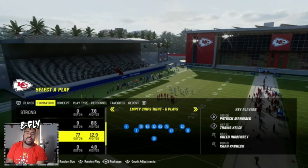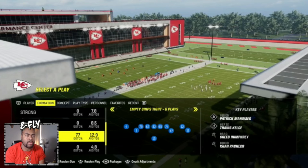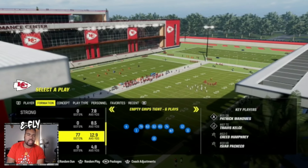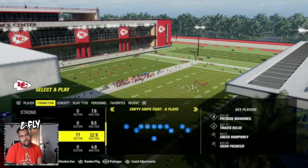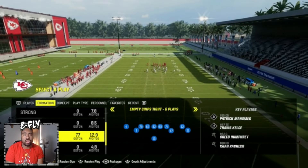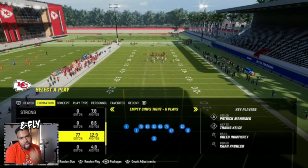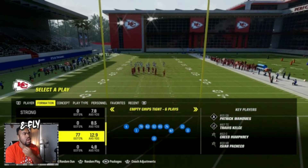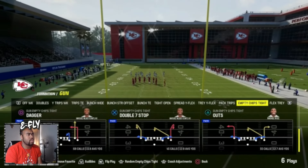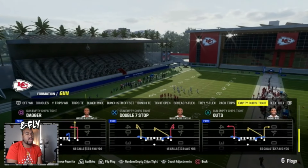What's good everybody, it's your boy. We're here giving you guys some more offense - the Green Bay Packers offense. I've been running into this offense like it's nothing, so I want to show you guys what's inside this book. Here's some stuff you can use: it is Empty Chips Tight. Empty Chips Tight is something I found out of nowhere when I just wanted to find some different offense to run. It only has six plays in it, but the things you can do with certain positions in the game are actually kind of tough.